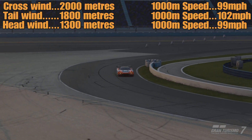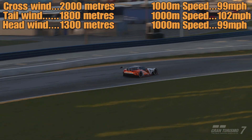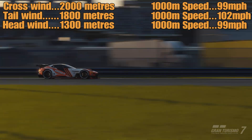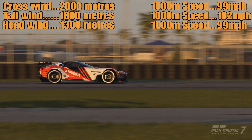I'll leave the results on screen. I've got the Mazda RX Vision going around Daytona, because it has been revealed that this is going to be this week's Daily Race C for Gran Turismo 7, and slipstream is going to play a big part in that. I wanted to get this video out so you'd have that information ready for when the race goes live.